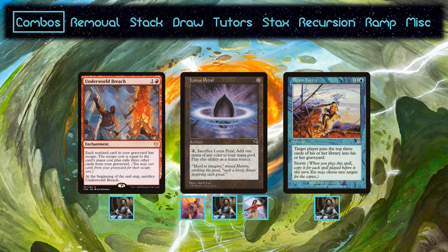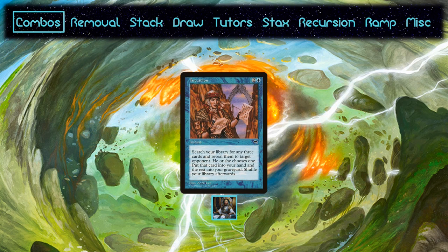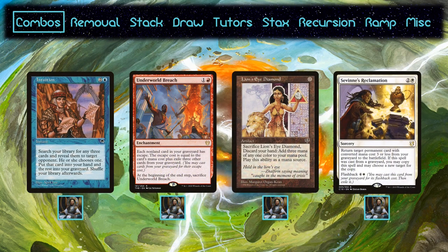From there you can mill everyone or just play Thrasios. Kenrith has two ways to single-handedly assemble the combo. First up is the most popular way: Intuition finds Breach, LED, and Savine's Reclamation. No matter which card you're given, if you have enough mana and cards in your yard, you can get Breach on the field. Once you've got that, you can recast Intuition and find Brain Freeze.